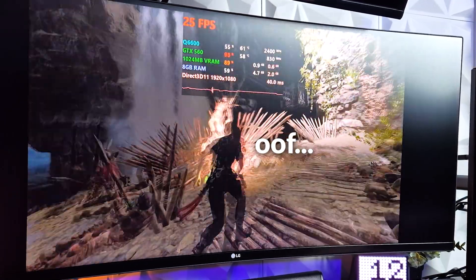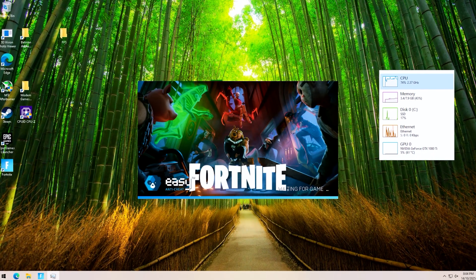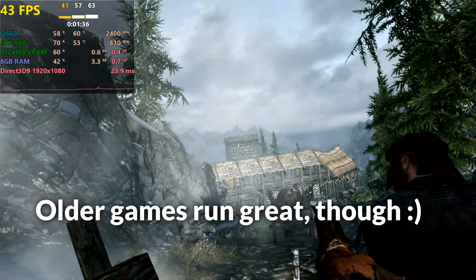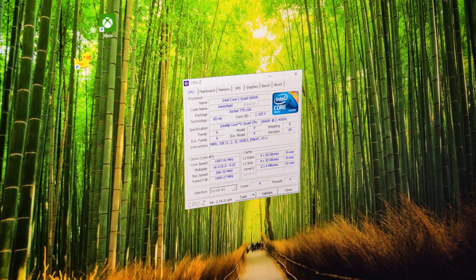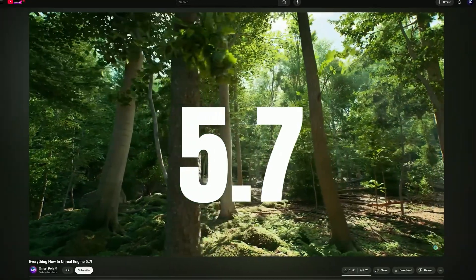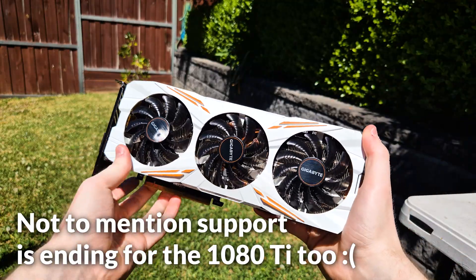The most modern titles I managed to run were Shadow of the Tomb Raider and GTA 5 Legacy Edition — everything else either crashes or outright fails to launch. The Q6600 only supports SSE3; there's no SSE4.1 or 4.2, and forget AVX or AVX2. A huge slew of modern games using Unreal Engine 4 and 5 require these instructions for physics, AI, and audio processing, locking you out even with a 1080Ti. If you know any modern-ish games that still run on the Q6600, let me know in the comments.